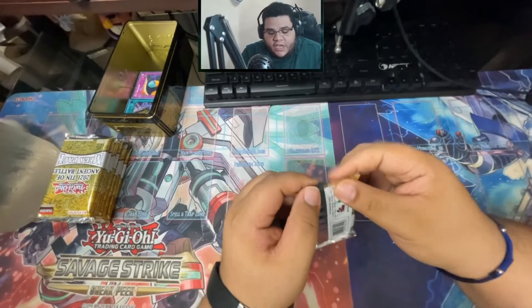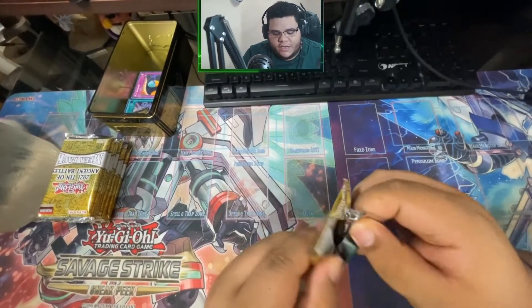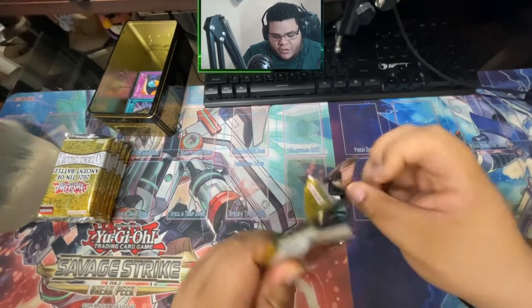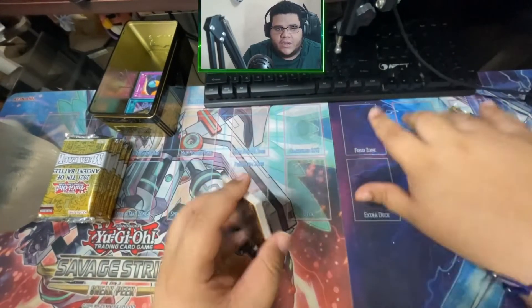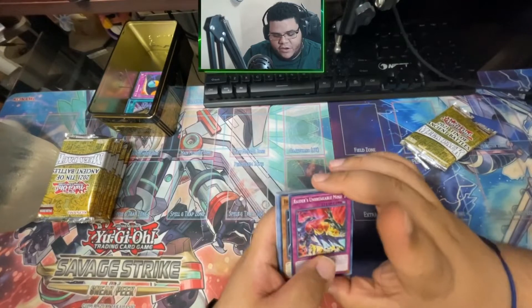Let's get right into it man. What we're looking for in particular — in terms of what I need for my personal playsets and stuff like that — I need a Triple Tactics, I need that Cross Out Designator, and you know the cores.